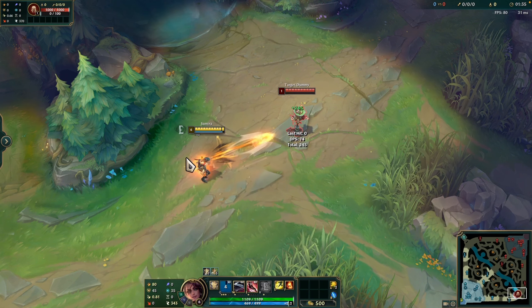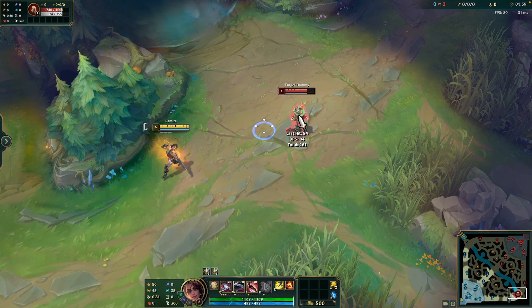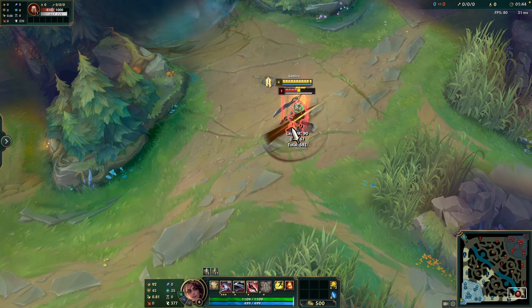This is the Q ability. Samira fires a shot in the target direction that deals physical damage to the first enemy hit. If there is an enemy in front of Samira at the time of cast, she will instead slash her sword in a cone.